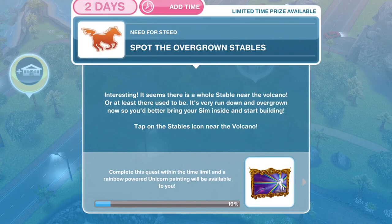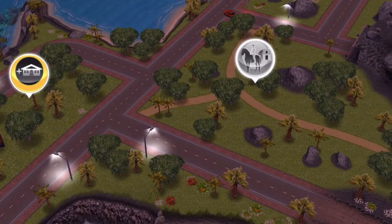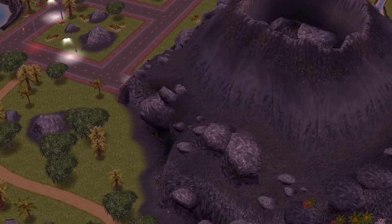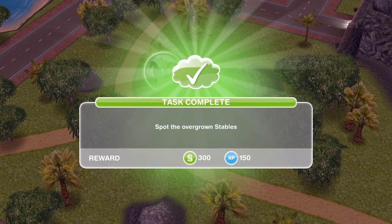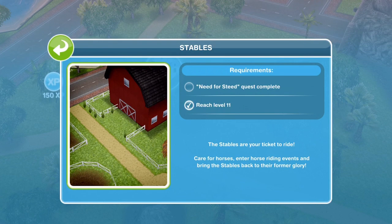Now we need to spot the overgrown stables. It seems there's a whole stable near the volcano — or at least there used to be. It's very run down and overgrown, so you better bring your Sim inside and start building. Tap on the stables icon near the volcano — it is flashing. Here's the big volcano in the centre of the island, and this is the stables flashing. Go ahead and click on it. Task completed: spot the overgrown stables.